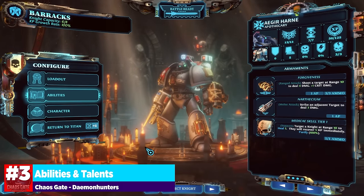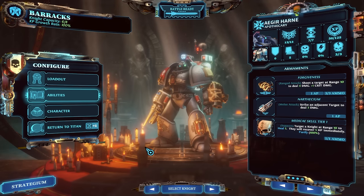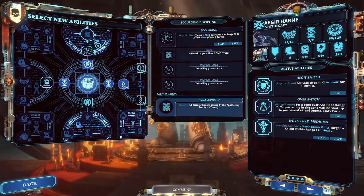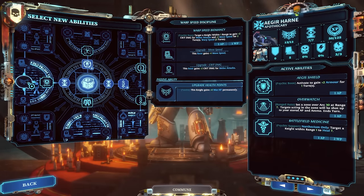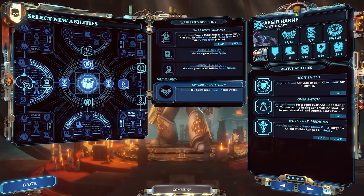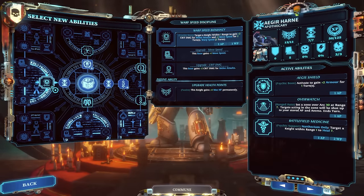Aboard the Baleful Edict, let's talk about abilities, because there are some context clues hidden in the icons and talent system that the game doesn't explain well. In the abilities screen, you can see all the different icons and upgrade disciplines — the scouring discipline, iron arm discipline, warp speed, battlefield medicine upgrades, and so on. If you want an apothecary geared more towards healing, jump into battlefield medicine upgrades. If you want warp speed, there are various biomancy psychic boon options. You can cater each specific gray knight to your preferred build using these abilities.